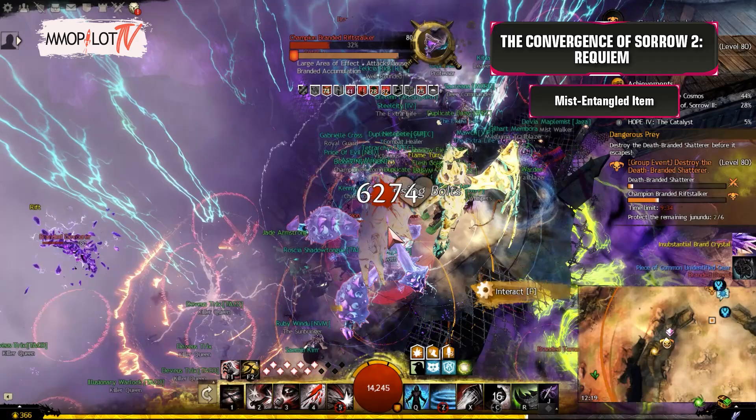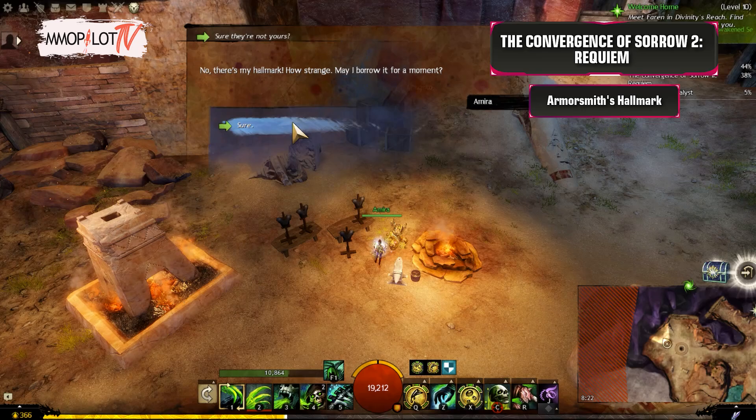Mist-Entangled Item: Kill a Branded Rift Stalker. Armorsmith as Hallmark: Return to Emira in Sun's Refuge.